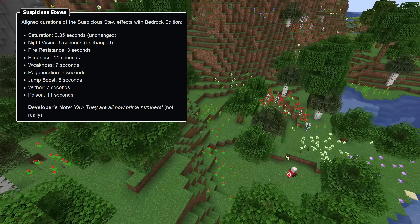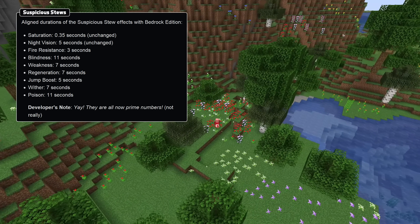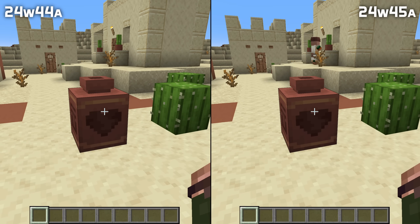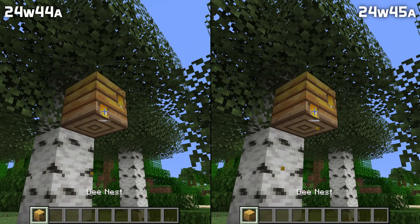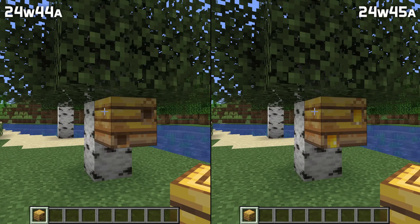The time has been reduced 2 seconds for weakness from all kinds of tulips, and increased 3 seconds for blindness from Azure Bluet. Pick block now works properly on decorated pots and shulkers instead of always keeping their entire inventory, and ctrl + pick block now properly copies the honey level of bee nests and hives.